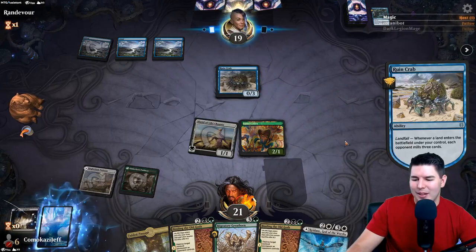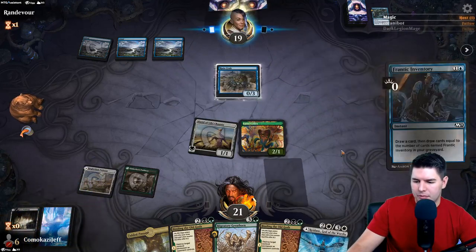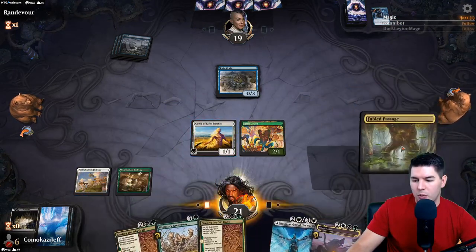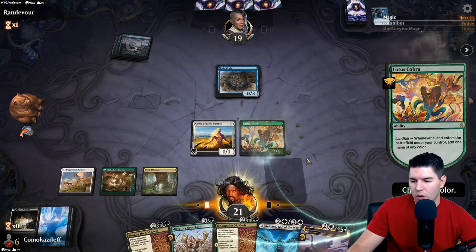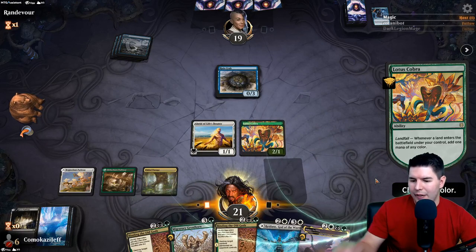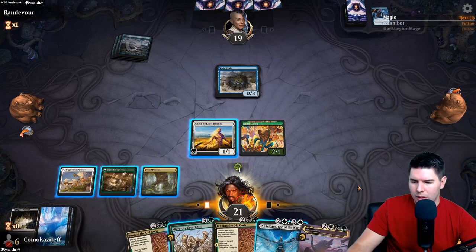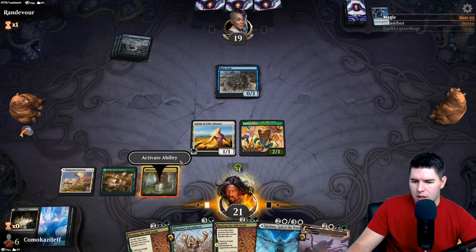Grab a black source, add black mana. Binding the Old Gods - kill the Rune Crab, hidden for three. I want to hold onto Migratory Great Horn so I can use it with Nethroi. We play Nethroi, we mutate it, we get all the things back from the graveyard. Life's pretty good - then we kill Mono Blue Mill. That sounds great, that's what we're doing here.